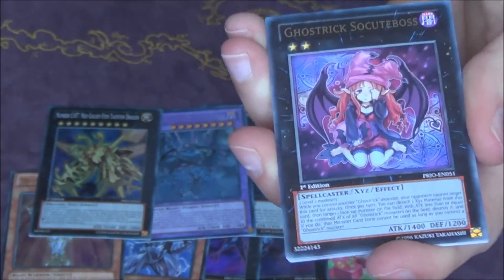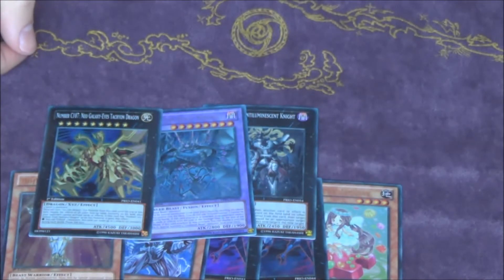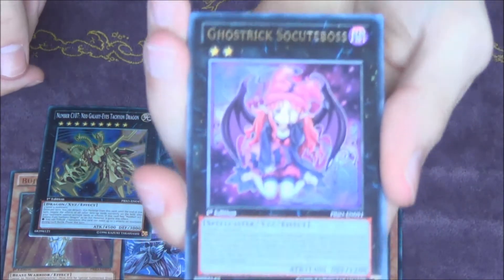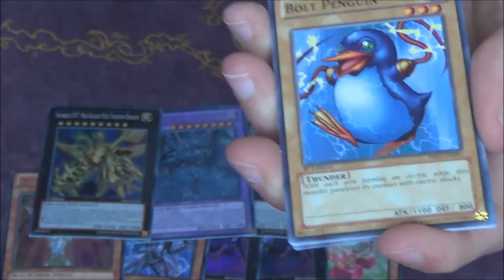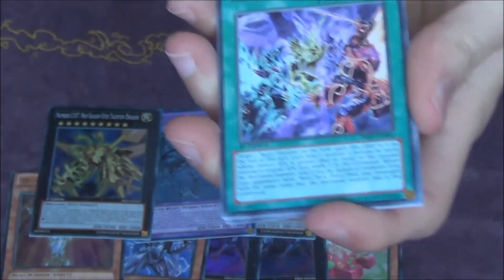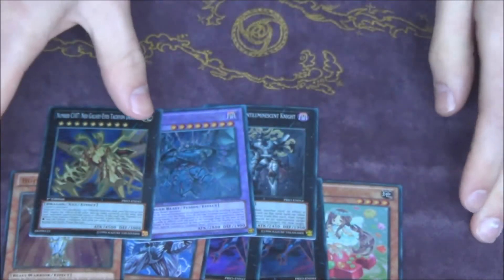Ghost Trick — so cute. Looks awesome. No foils. So we got the eight foils, five supers, two ultras, and the secret. That's pretty much how it should be I think. Alright — second box!